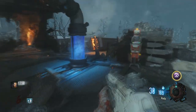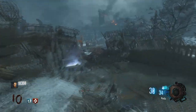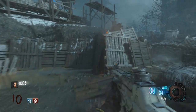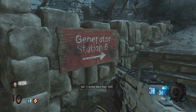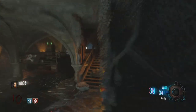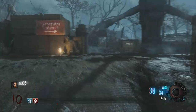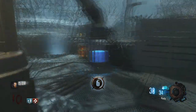Now that's done we can move on to the sixth and final generator. After the fifth generator you're going to follow the sign that says church. The church is just up here — you'll see the sign generator station 6. You'll have to pay to clear that debris, and you will go past the tank, up these stairs through the final bit of debris. At the back of the church you will see the sixth and final generator. Activate it and wait for it to power up and then you'll be ready to pack a punch.